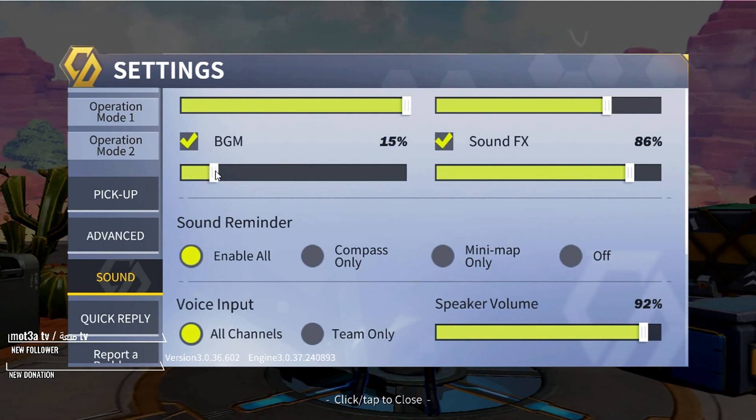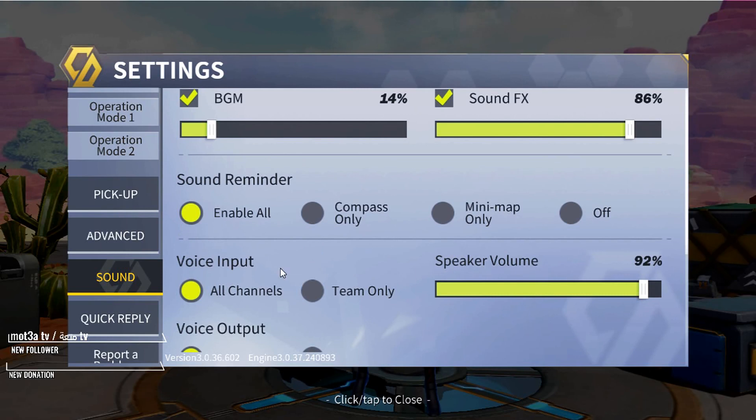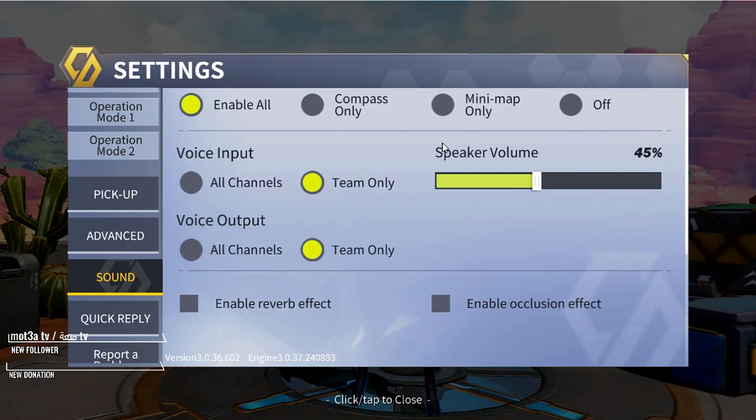I don't use the lobby music that much — it's boring to me. That includes the music you hear on the bus and the transit music. Sound effects I have set to Enable All — I feel it's better to have it enabled. Voice input is set to team only, and the speaker volume depends on the kind of person I'm playing with. Most people on CD have really bad mics, so I keep it really low, maybe 50% at most.